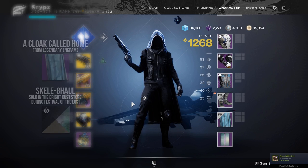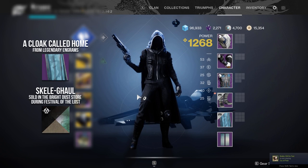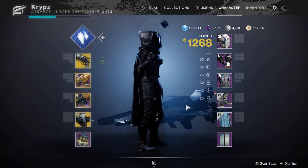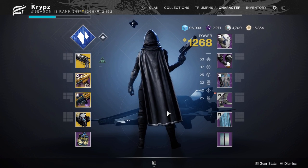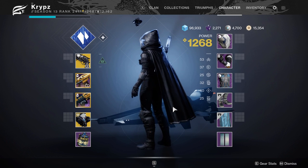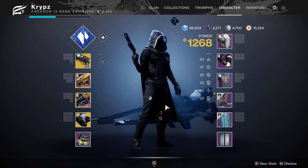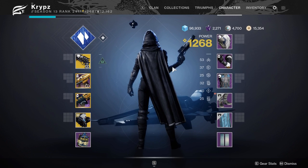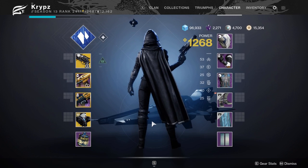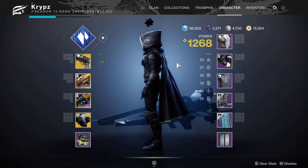The next cloak is called Home, which drops from Legendary Engrams. I've received this countless times from Powerful engrams, so you can easily get it — you just need a bit of RNG when opening Legendary Engrams. It very easily masks the face and looks quite nice. The only downside is the lighter white outer rim of the cloak is non-shadeable.